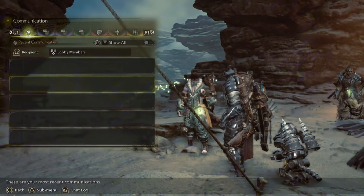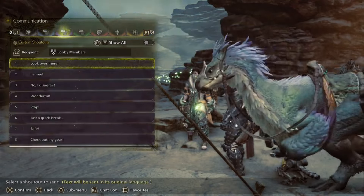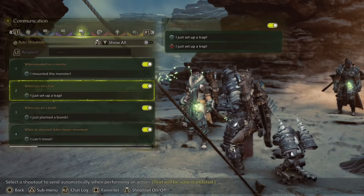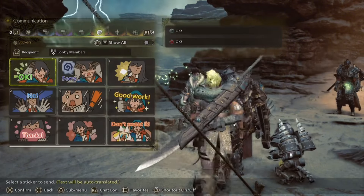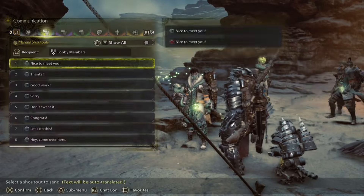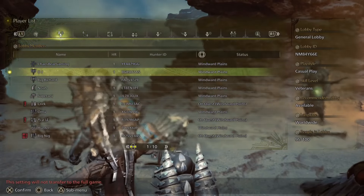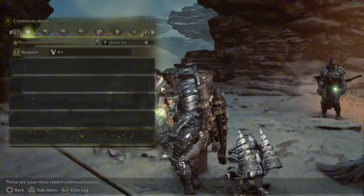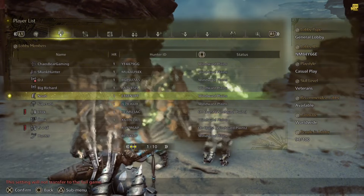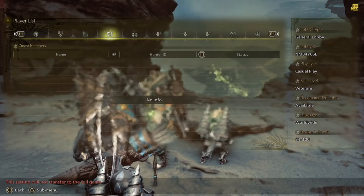In the communication menu, you can take a look at everybody in your lobby and say specific things to everyone within it. When you're on a certain monster, you can set up specific auto-messages based on actions you perform. You can also send little gifts or memes, and have different poses available. You can see the whole list of players, and if someone is being annoying, you can click on them and send specific information or block them through this menu.